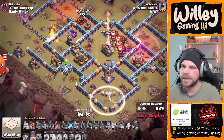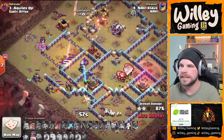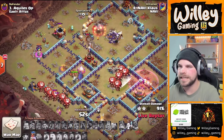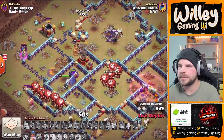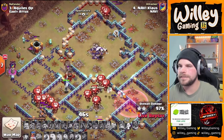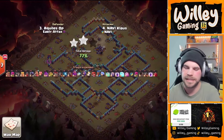Invis for the Queen to take out the Monolith — she has already popped her ability. We got the Royal Champion on the left side, and this is looking solid for Klaus. Getting through the Rage Tower, he's got to get through the X-Bow, and he's going to be good to go. That King gets through the entire Town Hall compartment and still has the Phoenix. The King is crazy, and that's a Triple! Klaus is crazy.